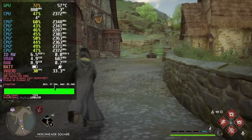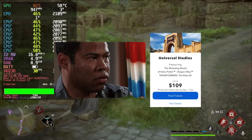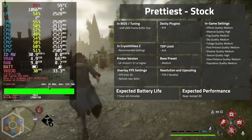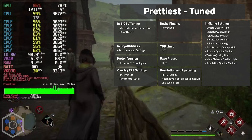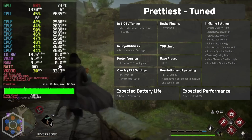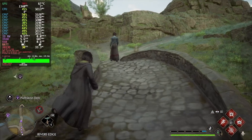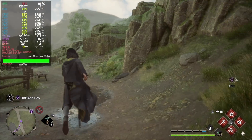Fourth, we have the Prettiest preset, where we focus on getting a locked 30 at the highest settings possible. If you want to experience the full beauty of the Wizarding World without booking a trip to Orlando, use these settings. Lastly, we have the Docked preset, where we aim for the best 1080p results possible to make for the best TV experience. Use these settings if you want to play on the big screen.